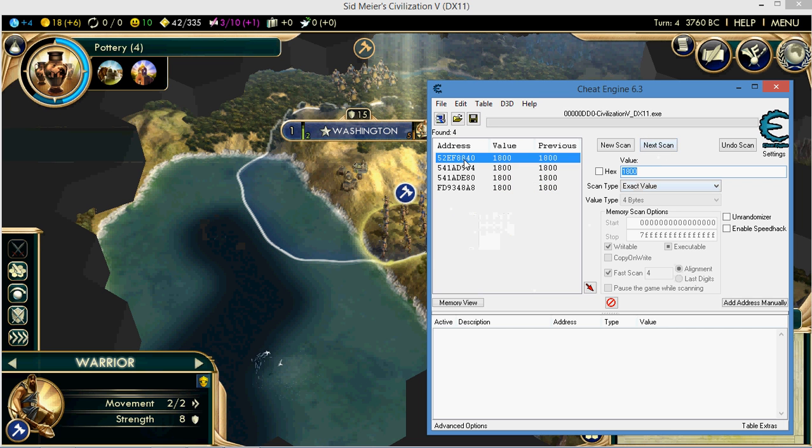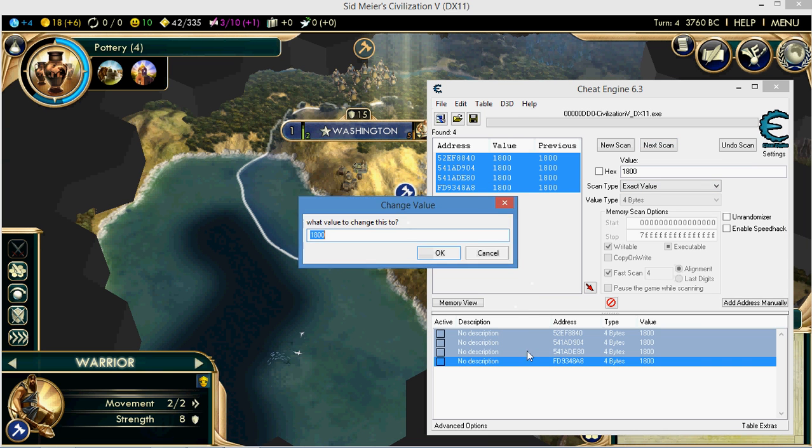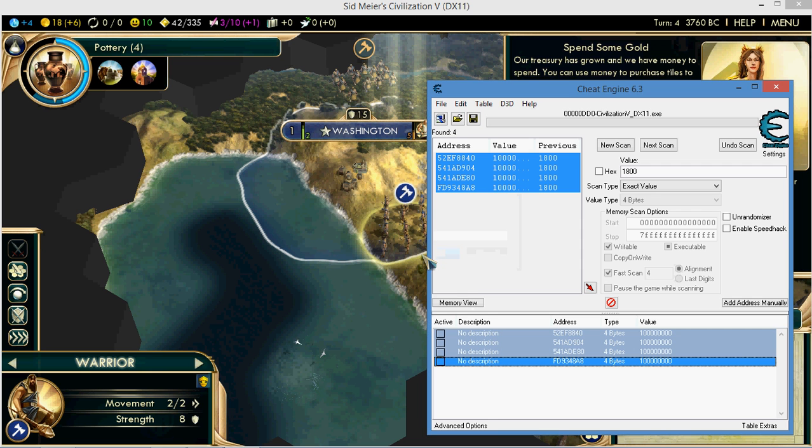Looks like there's four results. You may have three, you may have two, but I have four. So I'm going to select all of them and change the value to one million. I'll need to add two more zeros so the game thinks it's one million.